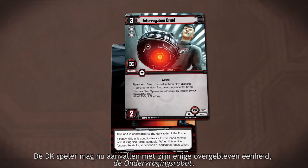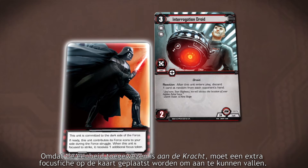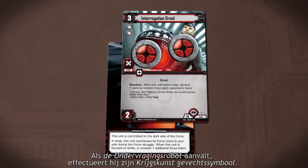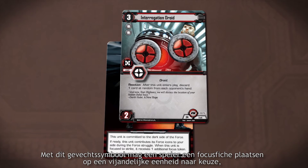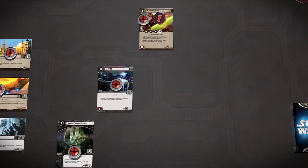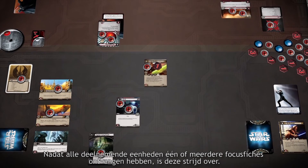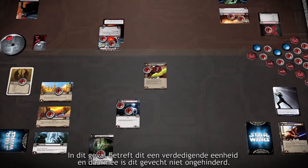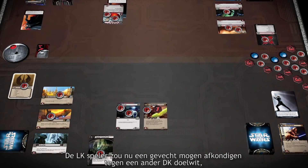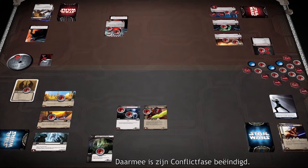The Dark Side player can now strike with his only surviving unit, the Interrogation Droid. Because the unit is committed to the Force, he must place one additional Focus token on the droid in order to strike, so the Dark Side player places two Focus tokens on the unit. When it strikes, the Interrogation Droid resolves its Tactics icon. Each Tactics icon allows its controller to place a Focus token on any enemy unit of his choice, even if that unit is not participating in the engagement. The Dark Side player chooses to place this token on R2-D2. Once all participating units have been focused, the Strike step is complete. Players now check to see if any defenders have survived — as the Interrogation Droid has survived, the engagement is considered opposed. Both of the Light Side player's units are exhausted, so he can declare no further attackers, and his Conflict Phase is complete.